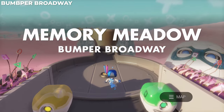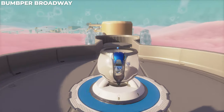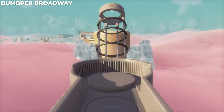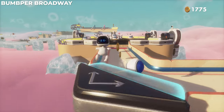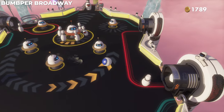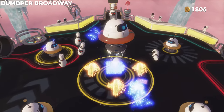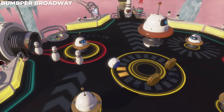We are now in Bumper Broadway, so we're back in the ball — which I actually really like a bit more than the spring mechanic from Cooling Springs. First thing we're going to do is find a bunch of bowling pins in the center circling around a bumper. All we need to do is knock all those center pins down, and that'll reveal a puzzle piece right there.